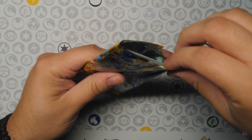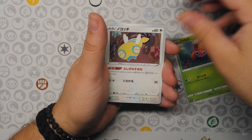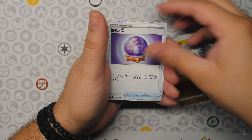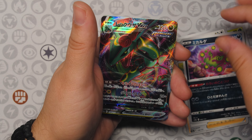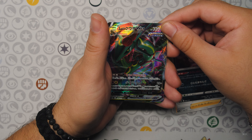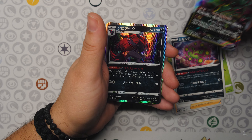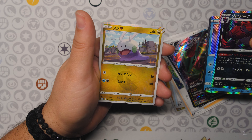Next pack, hoping to do a little better. Got a Paris, Dunsparce, Fog Crystal, Gardenia's Vigor, Spirit Tomb, into another Rayquaza V-Max. Into the Zororik Hollow, Keldeo Hollow, and a Digital Hollow.